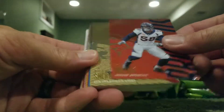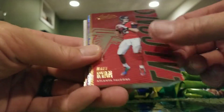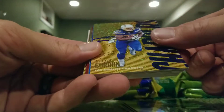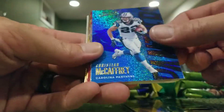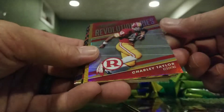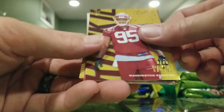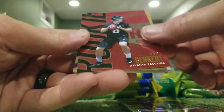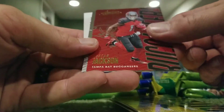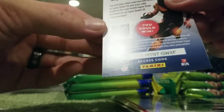Von Miller, Richard Sherman, Blake Bortles, Matt Ryan, Dalvin Cook, AJ Green, Derek Carr Sparkle, Melvin Gordon Sparkle, Christian McCaffrey, One Two Punch Garoppolo and Goodwin, Revolutionaries Charlie Taylor, De'Ron Payne rookie, Kurt Benhart rookie, Joe Flacco, Gronkowski, Josh Gordon, Carson Wentz, Clay Matthews, Deshaun Jackson and Jared Goff, kid code.